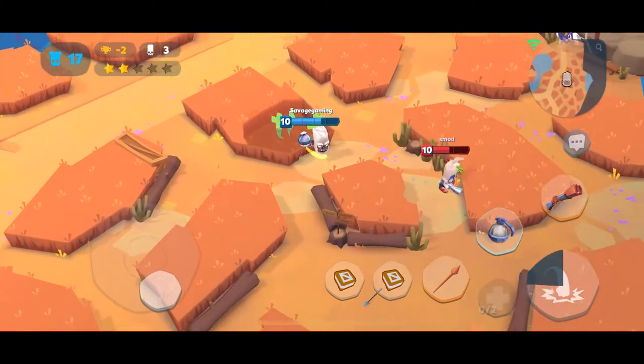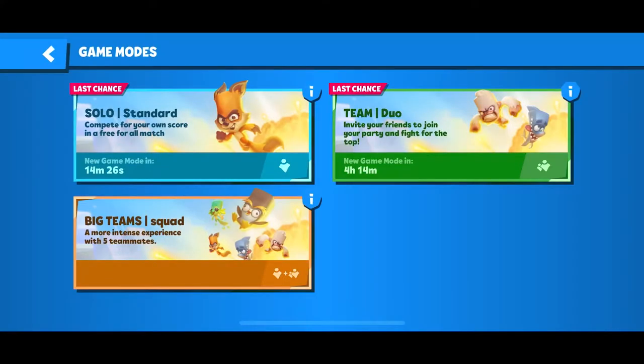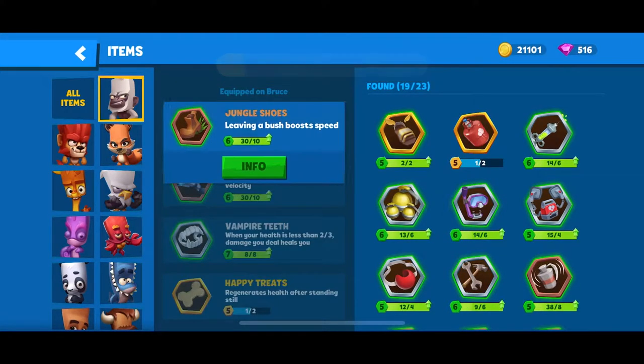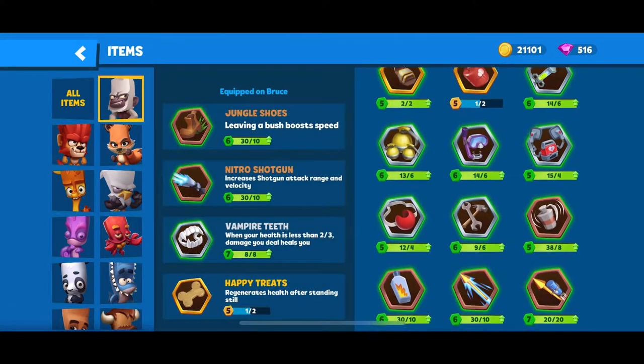Right here I definitely need it to catch up to this level 10 Skippy. The next build is for duos, trios, or big teams. For that build: Jungle Shoes, Nitro Shotgun, Vampire Teeth, and Happy Treats.